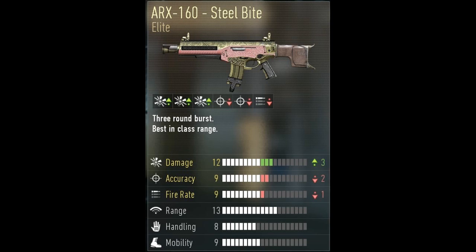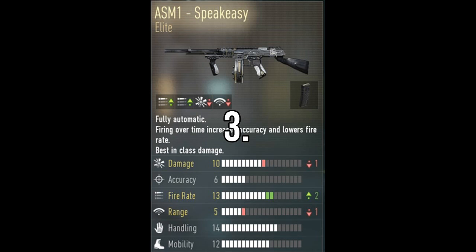It also has a minus one on fire rate. I can kind of consider the AirX a terrible weapon, but I admit it is a great weapon — one of my friends has it. There's also another version of the AirX which is the Hole Puncher, which is a pretty good one. I have the Hole Puncher. So moving on to number three.